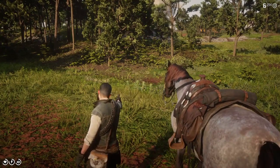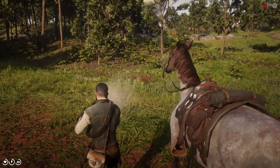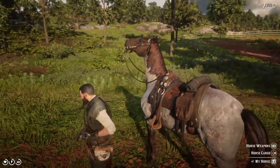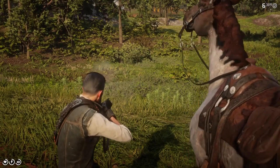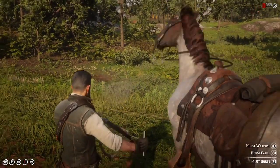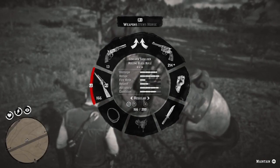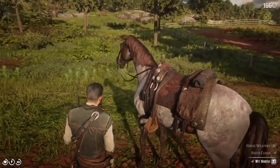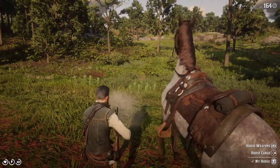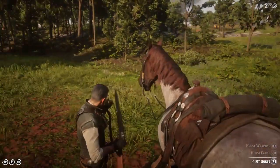Now let's test the Dutch Warmblood with the same stability tests. First the revolver — he also did very well, only moving his two hooves on the first shot and then standing still. Both horses actually did very well on the revolver round. However, with the repeater the Dutch Warmblood moved a lot more and seemed more scared. I definitely think the Appaloosa won the repeater round, and the Appaloosa also won the rifle round.